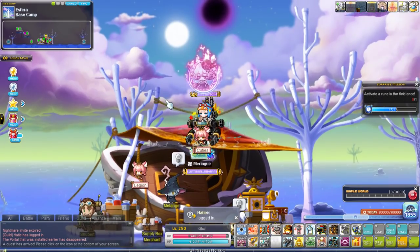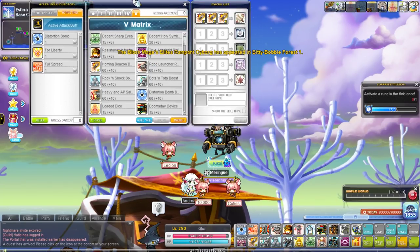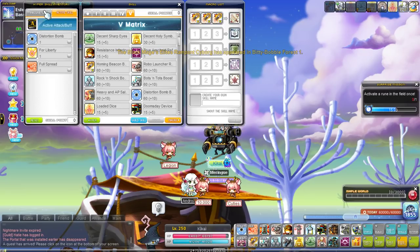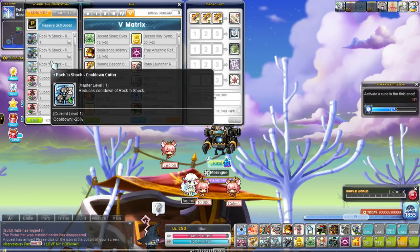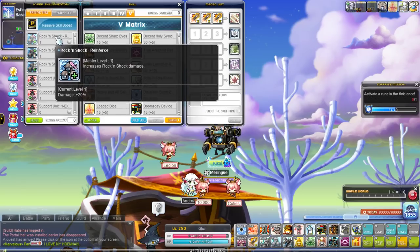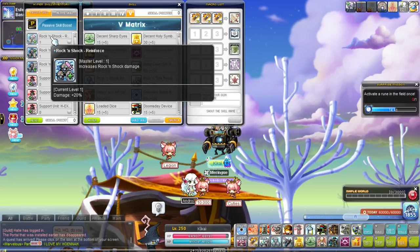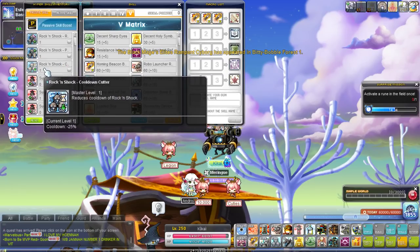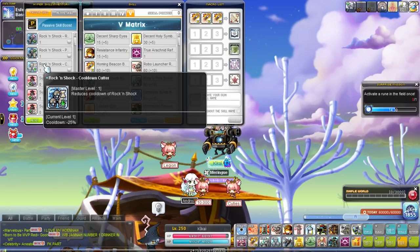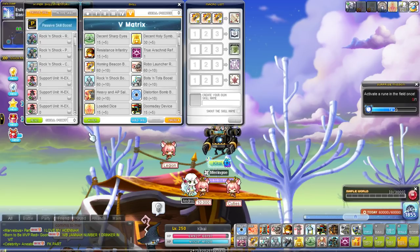Mechanic is almost like Evan where it needs a lot of investment to mob at its peak potential — it also needs its boost nodes just like Evan. For the passive hypers: you want all three points into Rock and Shock. I'll emphasize again — this is your most important mobbing skill, it does almost 30 to 40% of your mobbing overall out of like seven summons. You want the duration up and the cooldown cut because this thing has your longest cooldown. Even with the special node, if you don't have the cooldown cut you're going to have downtime on Rock and Shock, and any downtime on Rock and Shock is bad.